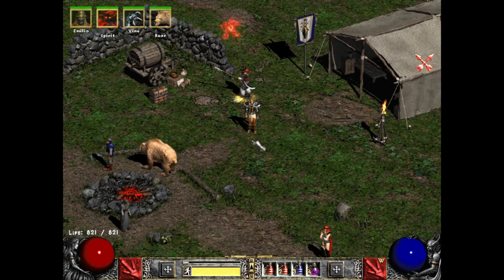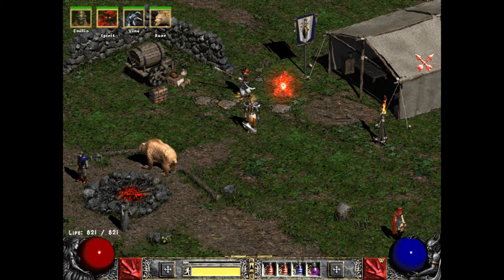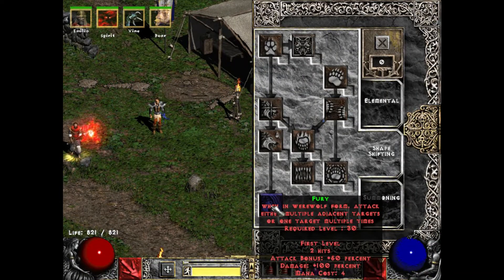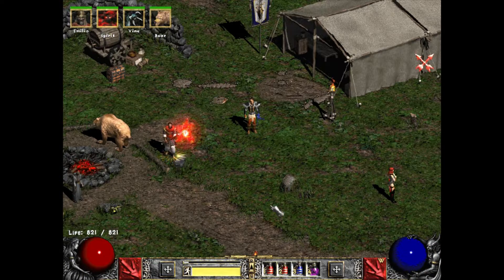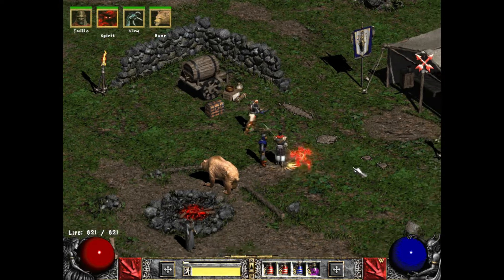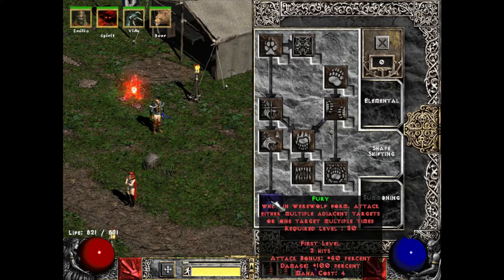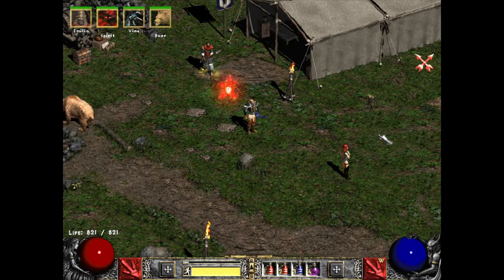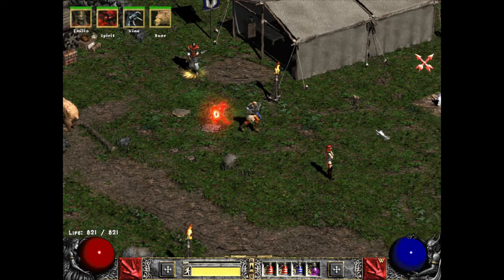I didn't really conceptualize of this build as being solely ranged - I just wanted it to be a summon druid. But then I figured, why try to spec into Fury when I already have a Fury Druid? It didn't really make sense. So even if I used the Beriza again, I would probably not use Fury. I might spec into Shockwave so that on really tough packs I could turn into a bear and stun my enemies so that my minions could kill them.